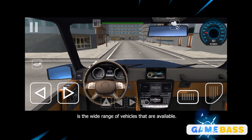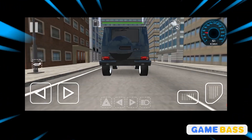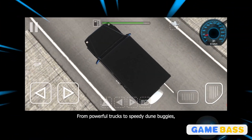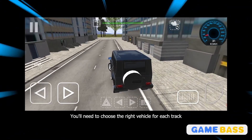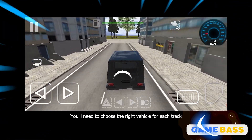One of the most exciting aspects of Off-Road Car G is the wide range of vehicles available — from powerful trucks to speedy dune buggies. Each vehicle has its own unique characteristics and strengths.